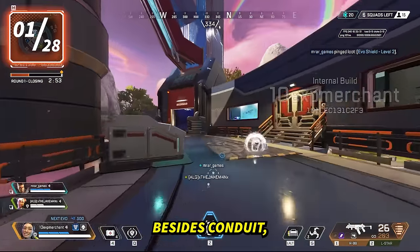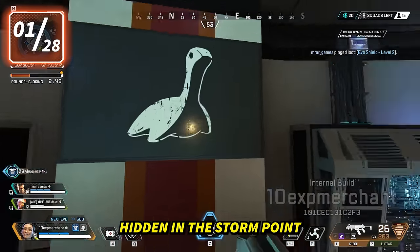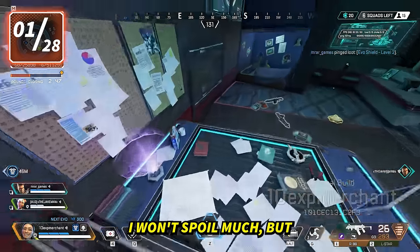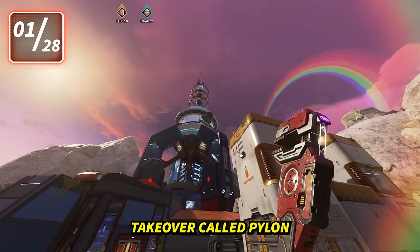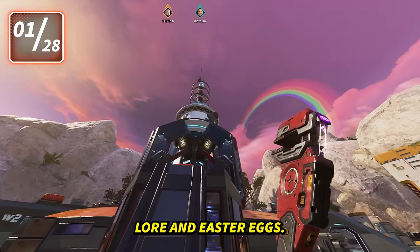The number one biggest feature besides Conduit, which we'll talk about later, is the new Nessie room hidden in the Stormpoint map update. It's in the new Watson Town takeover called Pylon, and is filled to the brim with Watson lore and easter eggs.